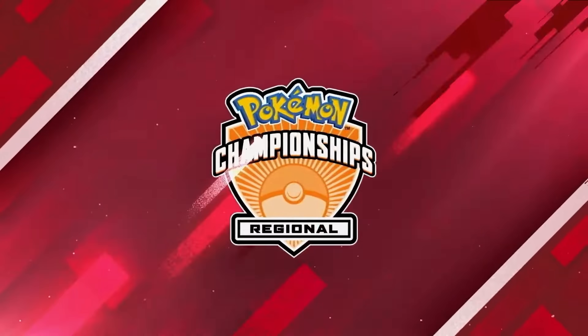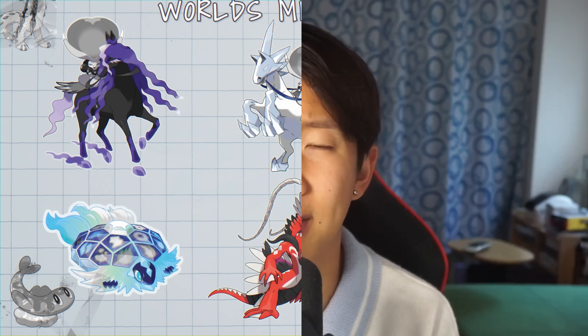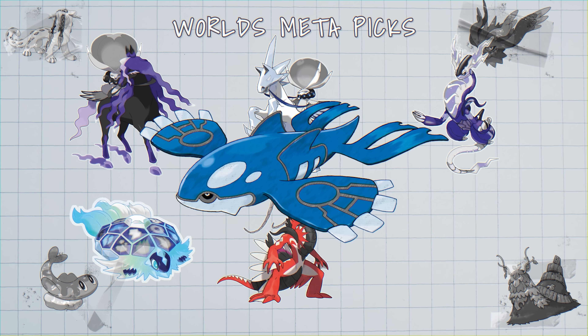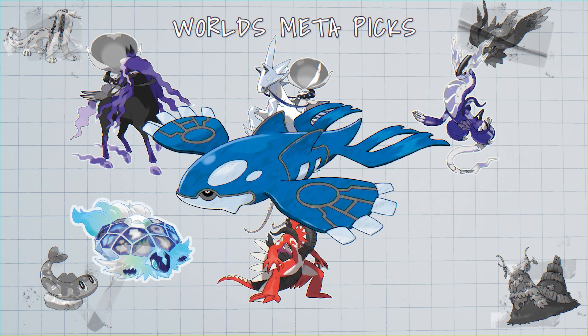The offensive variants are very popular with Tailwind — Tornadus in particular is a perfect partner for Kyogre. Tornadus can also reset the weather with Rain Dance, and it will have an accurate Bleakwind Storm when Kyogre's rain is set up. You'll also see a lot of anti-priority denial on these compositions — tools like Serene Grace as well as Farigiraf are often used to protect Kyogre from things like Thunderclap and Grassy Glide from Raging Bolt and Rillaboom respectively.